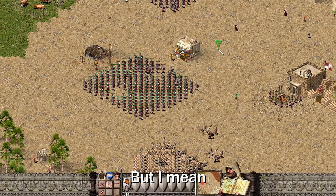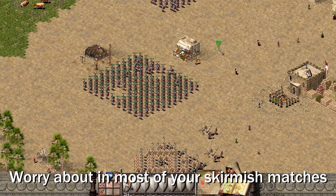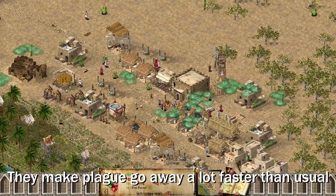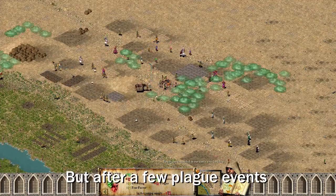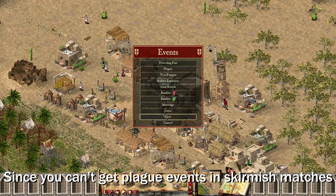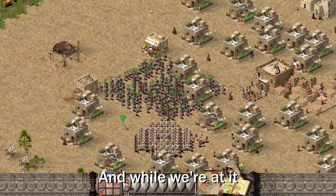But cows and disease isn't something you should worry about in most of your skirmish matches. One more thing about apothecaries: they make plague go away a lot faster than usual, and not sure if it's a bug, but after a few plague events they would stop affecting your popularity. These are all useless information though, since you can't get plague events in skirmish matches.